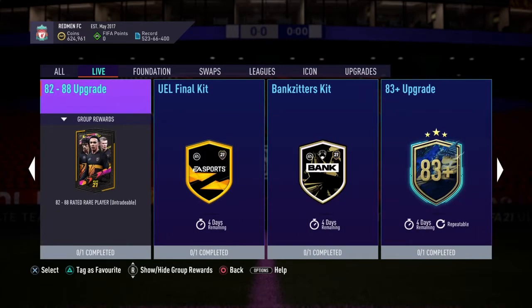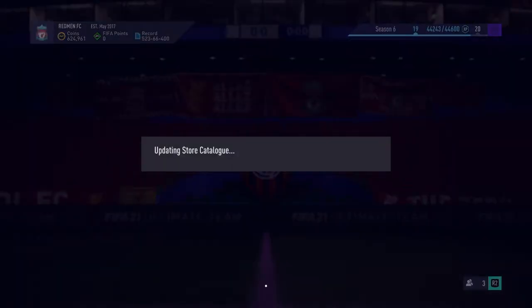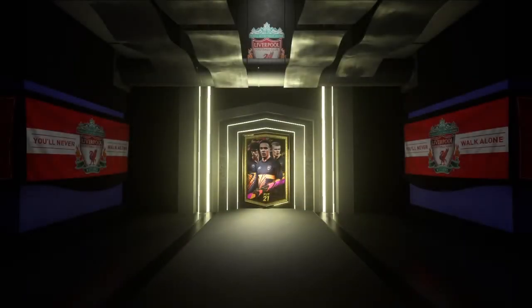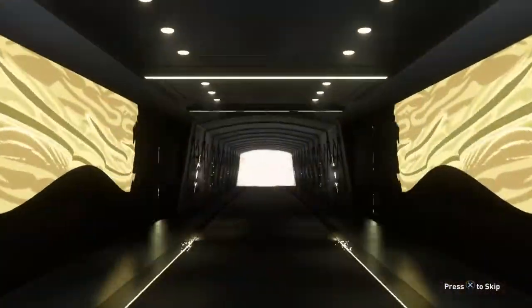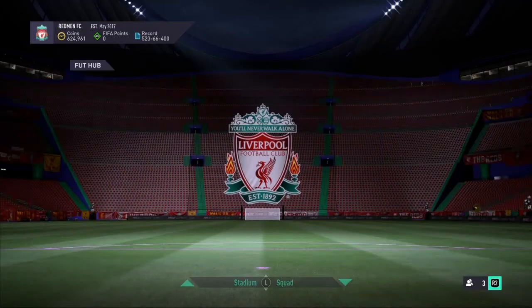Then we'll go and open our 82 to 88 upgrade and do a few more of those. We've got promo packs in the store — 50Ks, 15,000 left of them. We get a board, which is nice. Colombian strikers — Duvans de Pato. It is indeed Duvans de Pato. Not a bad pack there. If we can easily pop them into the 83 plus upgrade if need be.